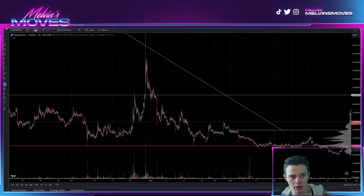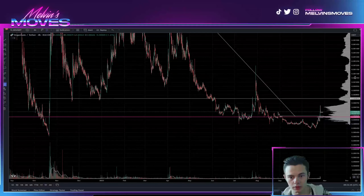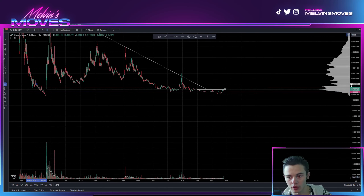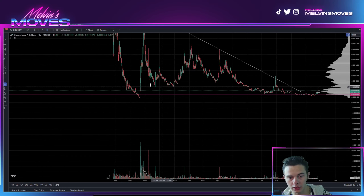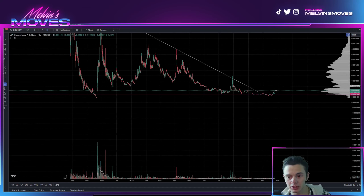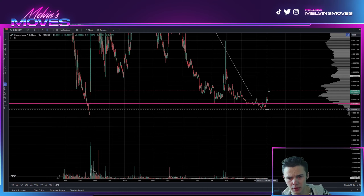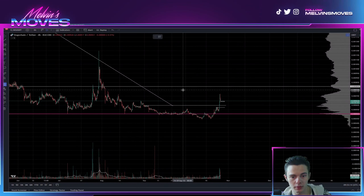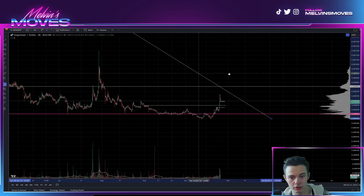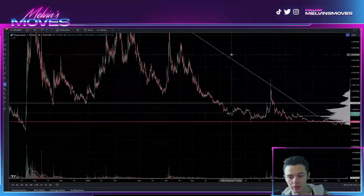Let's go into the four-hour time frame. We would want to be cautious of this area at 0.000806, as that was your major support level — we could ultimately see that flip into a resistance or supply area. If that is the case, that's where you'd get rejected from. Otherwise, this does overall look like Dogechain's bottom, which is pretty good to see. You could potentially get up to it, get smacked down, make a higher low, and then continue pushing higher.